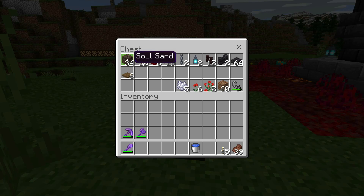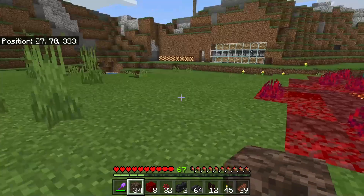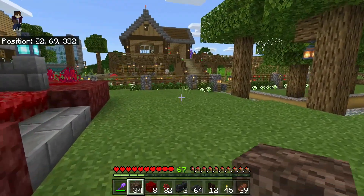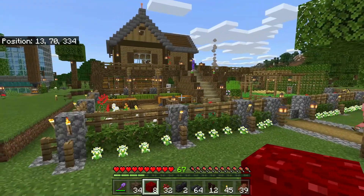All you need to grow nether wart is some soul sand and nether wart — it has to be planted in the soul sand and will slowly grow. There's nothing you can do to speed it up: you can't bone meal it, it doesn't matter what light level you use, doesn't matter what biome. It's just going to take its time. Everything else in this build is just for decoration. I decided this would be a pretty good spot to build it — it's very nethery, and putting it next to the nether portal makes more sense than putting all this red nether stuff in the middle of my nice base.